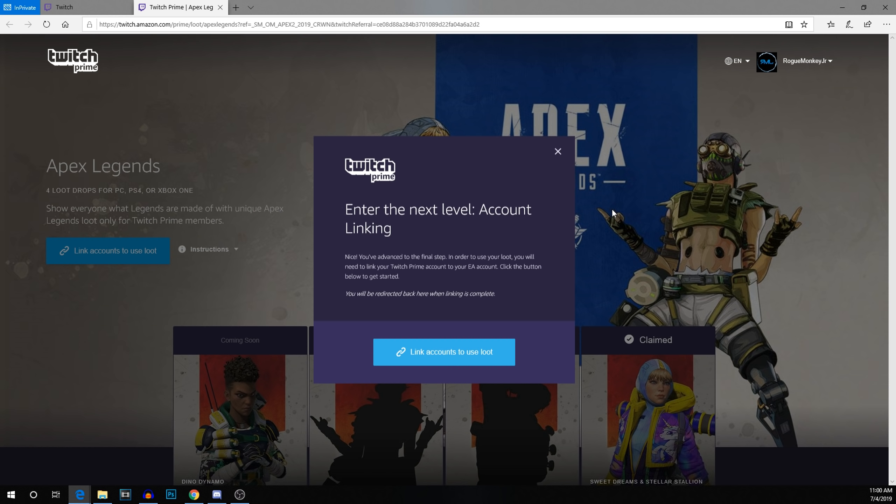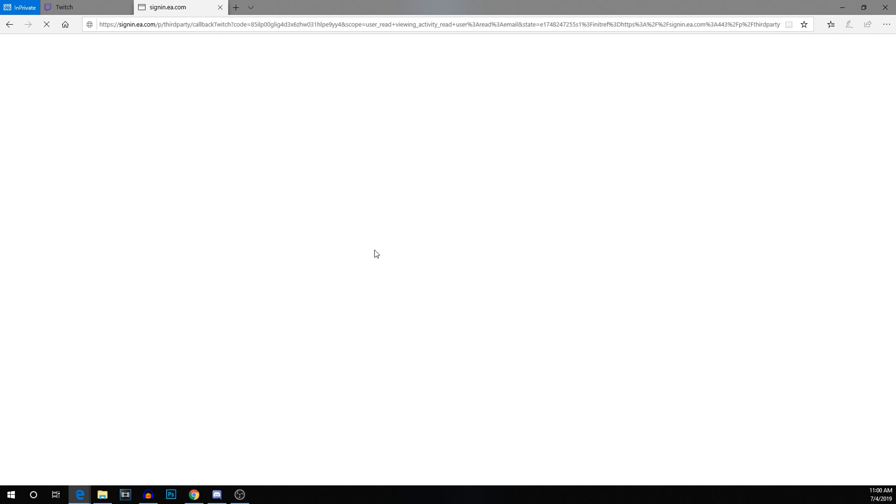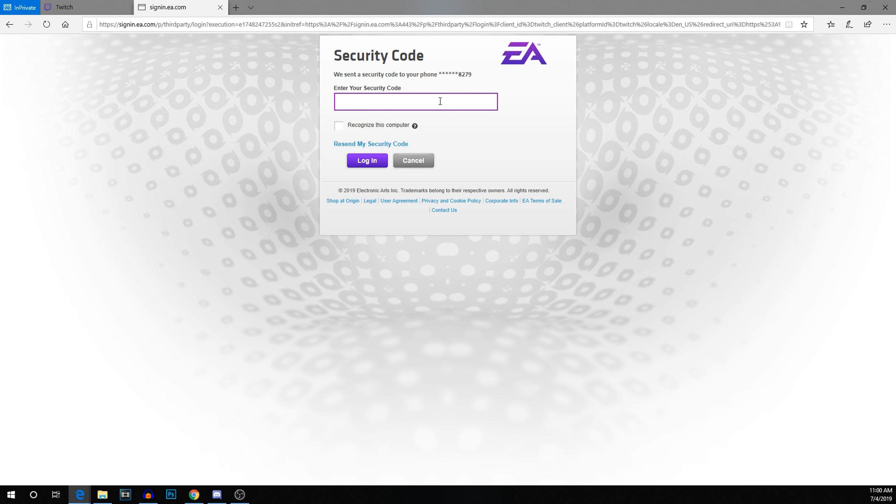The next step you're going to have to do is link your EA account to your Twitch account. All you've got to do is link accounts to get the loot. I have the two-factor authentication here, so you enter your security code and then you should get the loot in your account.